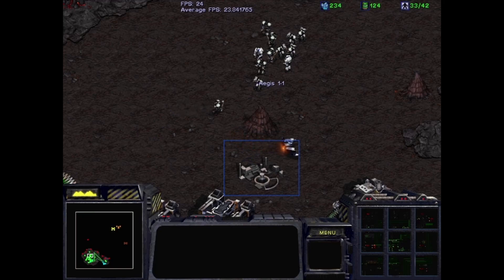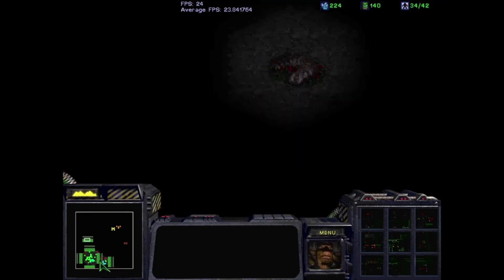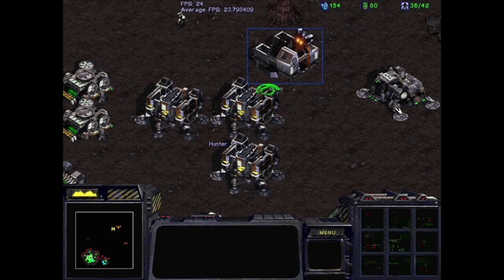The real danger on this mission is building up enough forces to kill Red and then turn to deal with Brown as Brown begins their assault. That's the most dangerous time. If we can make it past that, we'll be able to finish this mission off just fine.